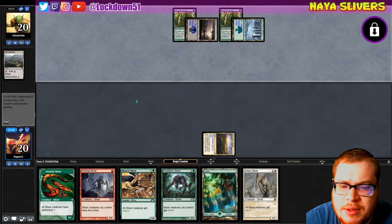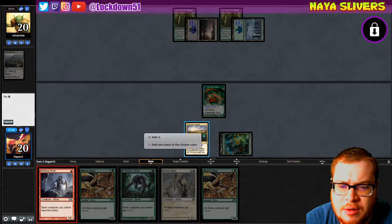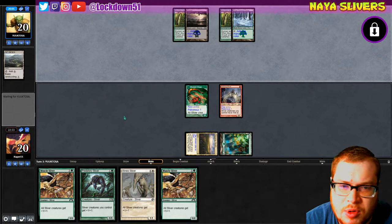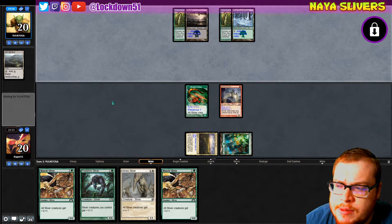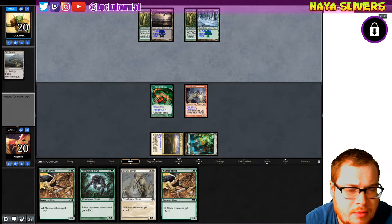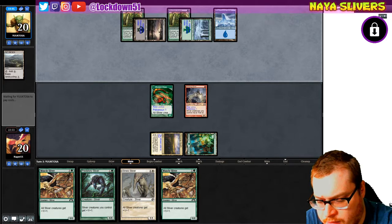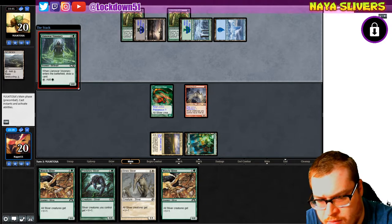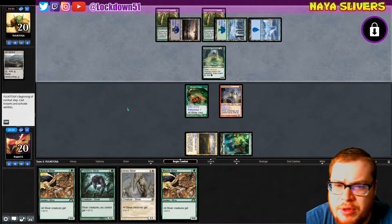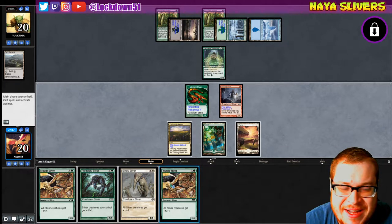They've got Crypt Rats main deck, which is a bit awkward. If you're mono black you'd run Crypt Rats for sure, but they're trying to ramp into something and I'm curious what. Now we're also seeing blue, so I'm really confused. I want to ask them. I'll give them a little compliment and see if they want to share the details about their deck.